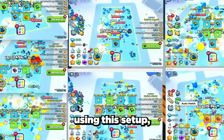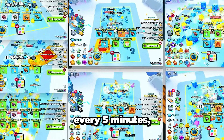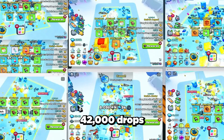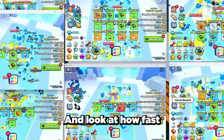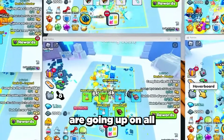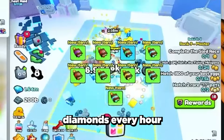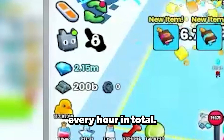Using this setup we get so many drops — 500 drops every 5 minutes, which is over 6,000 drops every hour, or over 42,000 drops every hour across all 7 accounts. And look at how fast the diamonds are going up on all 7 accounts. I think I'm getting over half a million diamonds every hour on each account, which is 3.5 million diamonds every hour in total.